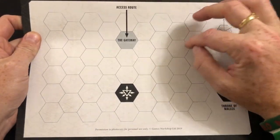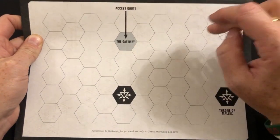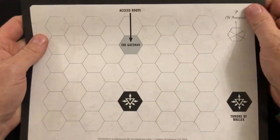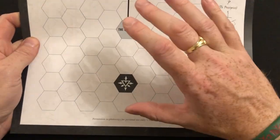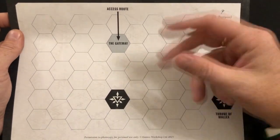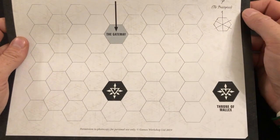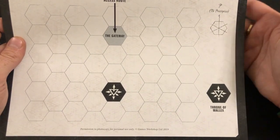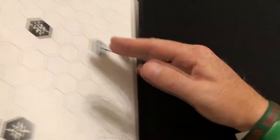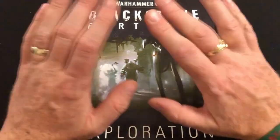I'm immediately thinking it would have been really nice - and for the price you pay, somewhat expected - to have included some separate sheets. It does say 'permission to photocopy for personal use,' which I appreciate, but it would have been nice to include a couple of sheets or even a little pad with 10 sheets. I feel like it could have had that included. Maybe they're working on the basis you'll only do this mission once, but if you love Blackstone Fortress you're going to go back and play through it again. Oh look, there are those Spindle Drones again.